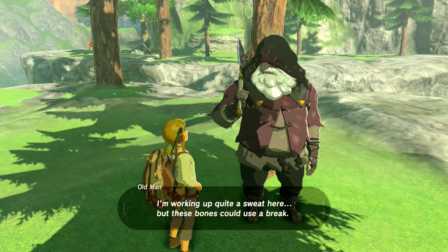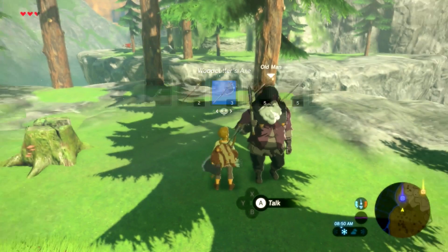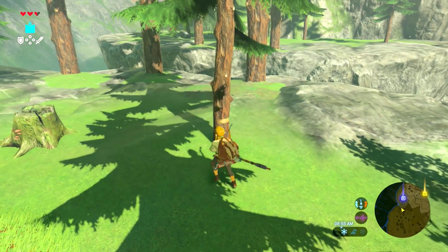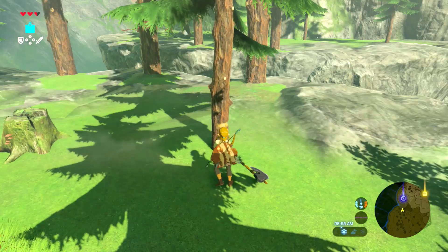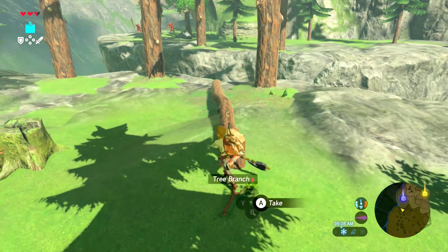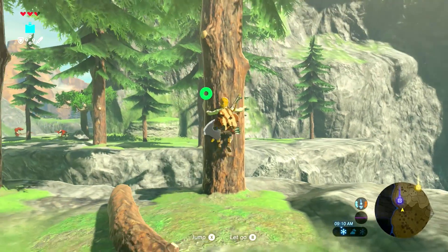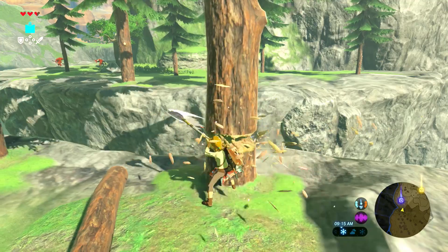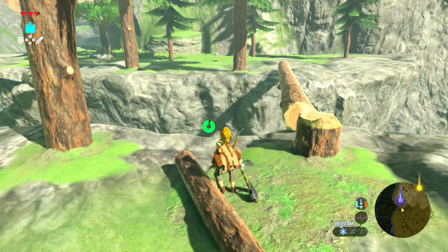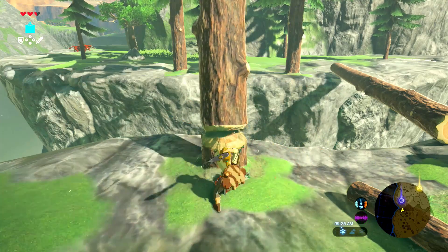So point your waist in the direction you want the tree to fall — basically, face the direction you want it to go. So if we face this way and go a-choppin', then we get a bridge. Hopefully a bridge that'll stay put. Let's get a second bridge, just to be safe.